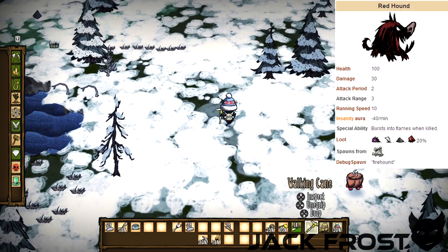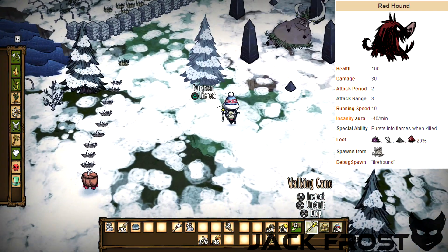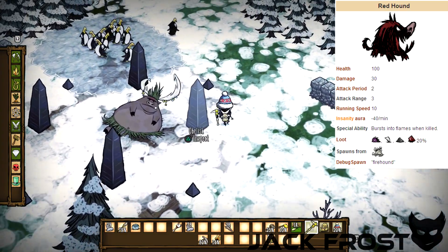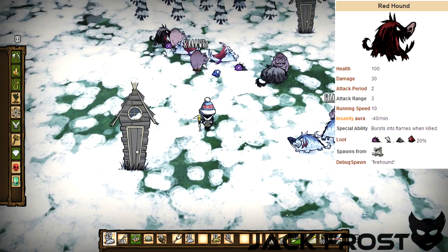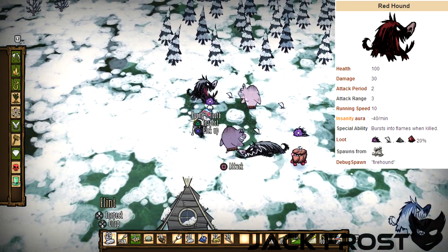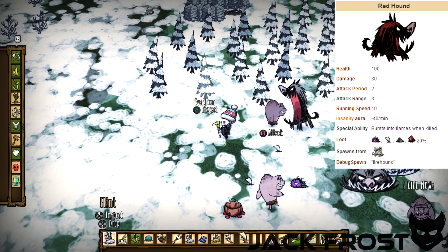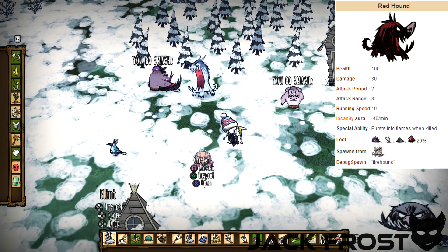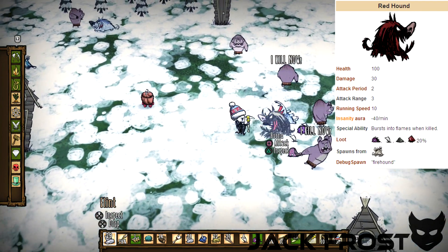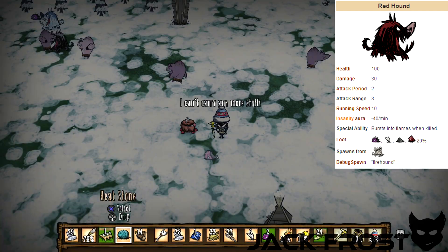Unless it's white, because there is a type of hound called a fire hound — and a fire hound explodes in a burst of fire. So when you kill it, if you're in the woods, the whole forest could be gone. So for the love of God, do not make your death pit near anything flammable. In fact, if you want to make your death pit, make it somewhat near the pig village — or whatever your defense is, pig village or beefalo.